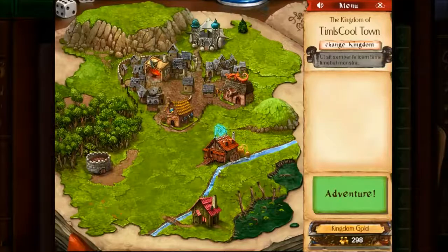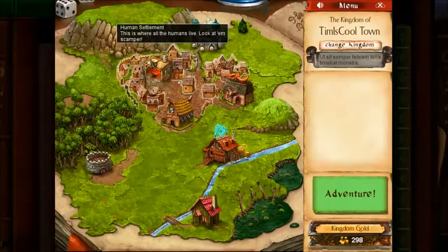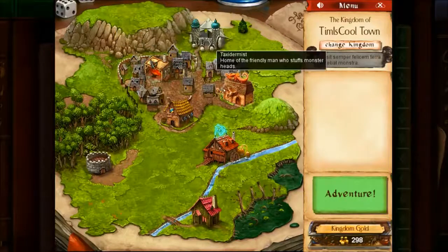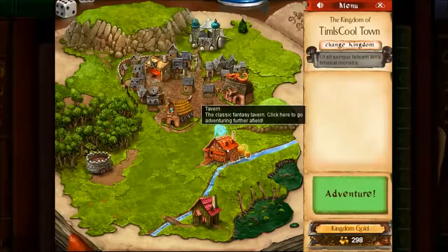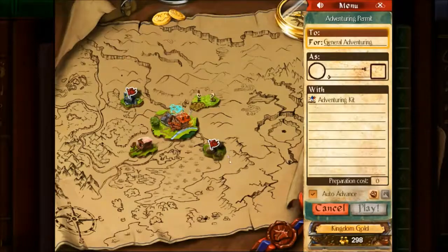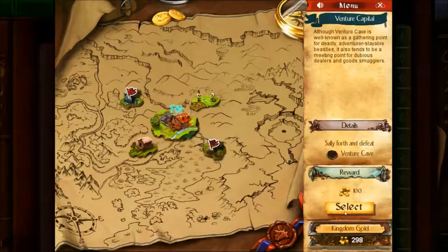Desktop Dungeons — think of it as a puzzly roguelike sort of amalgamation where you go and attack dungeons with adventurers. You have this town here. I just kind of completed the first tutorial section and now more of the game has opened up. I'll show you how the game basically works. You go to a tavern eventually and then decide to go for a quest.